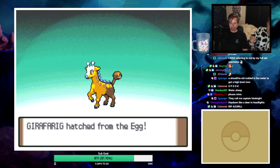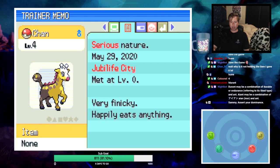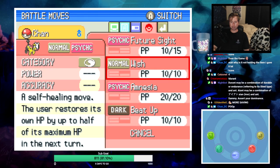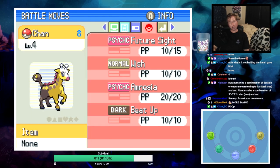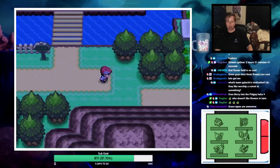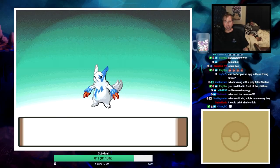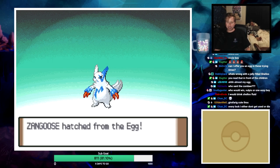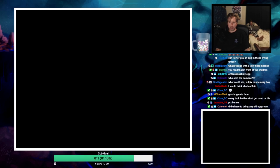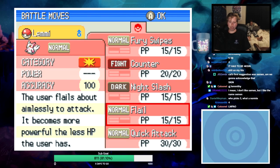Next hatch is a shiny Girafarig - actually kind of cool. Chansey: Early Bird ability, with Future Sight, Wish, Amnesia, and Beat Up. Not the best. A Buizel - screw this thing. Valley Windworks encounter - shiny Zangoose! Unfortunately it won't stay shiny. Was Furious, has Counter, Night Slash, and Flail. Not bad - replacing Counter with Quick Attack.